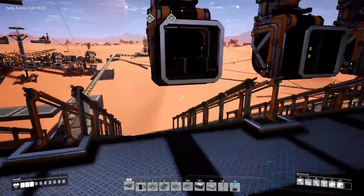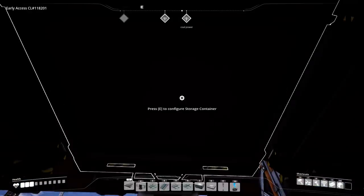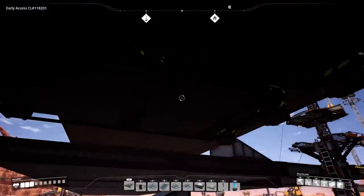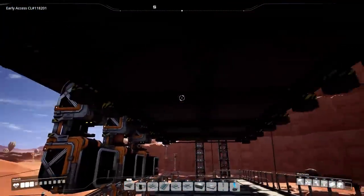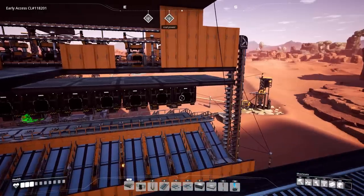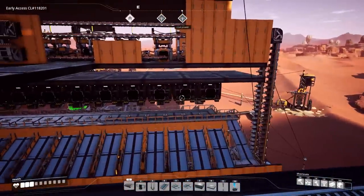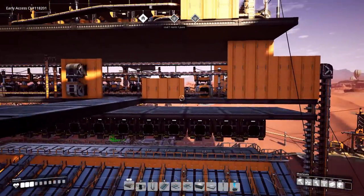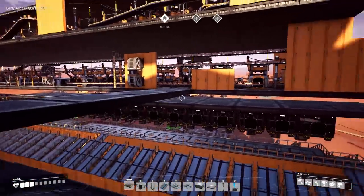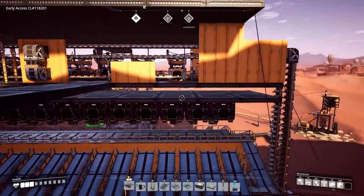All of the overflows we've set up for all the different production lines are going to end up on this row of storage containers. We're going to start hooking up the different storage containers from this end and move on down, using the closest thing being produced so we have the least amount of belt and don't have to overlap belts. There's not a lot of space here underneath for belts to go over or under each other — basically just one layer of belts.